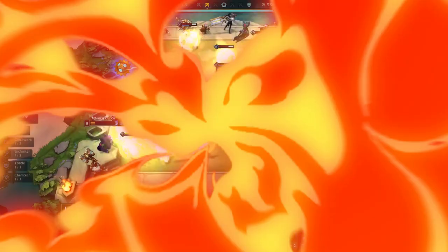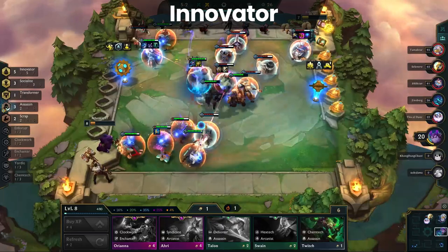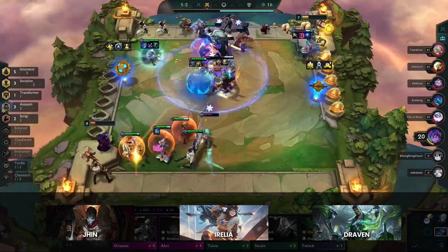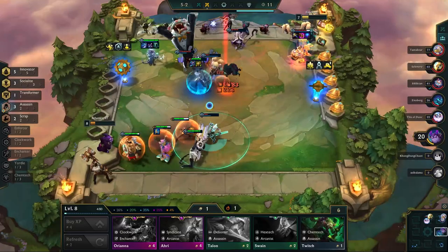Taking off the S tier, we have Innovator. Innovators remain one of the most consistent options in the meta thanks to how flexible the trait is with various carries. Aurelia, Jyn, Draven, and more can all fit nicely and snugly onto an Innovator board. Mix that with a stellar early game that transitions easily into the mid-game, it's no surprise to see Innovators being so consistent.